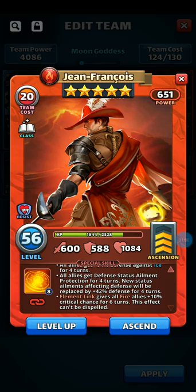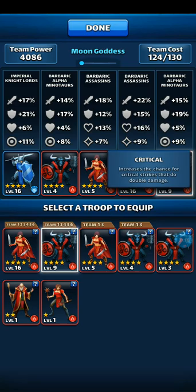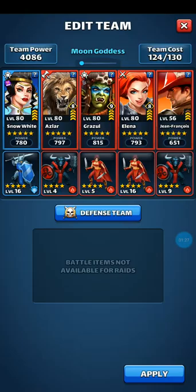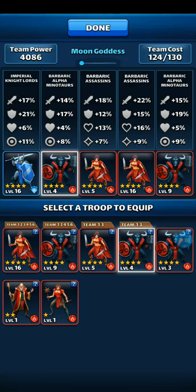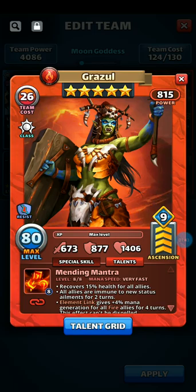Because he is a Hero of the Month, his element link gives allies plus 10 critical chance for six turns and it can't be dispelled — that's beautiful. He's not fully leveled up but his troop adds an additional plus 9% critical. So with his element link giving the whole team plus 10% critical, combined with his troop's 9%, that synergizes well. Aslar does 205 burn damage to all enemies with 384 burn damage over six turns, so naturally we want more critical hits coming out of him.